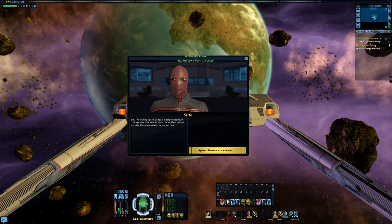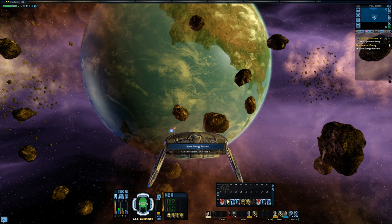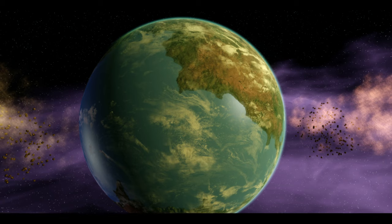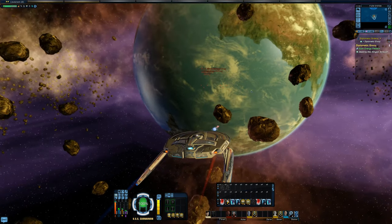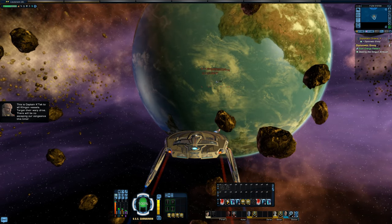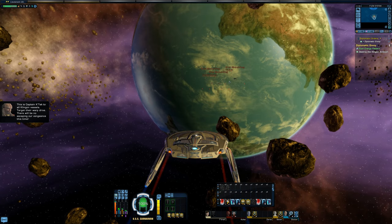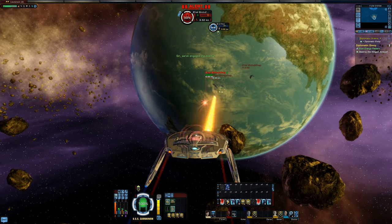We're picking up an unusual energy reading in the system — we should scan before taking the ambassador to the surface. We scan the energy reading and Klingon ships decloak. This is Captain Katak ordering all Klingon vessels to target their warp drive — there will be no escaping their vengeance this time.